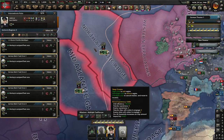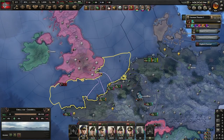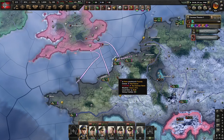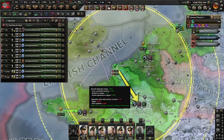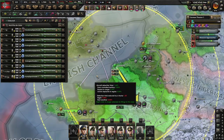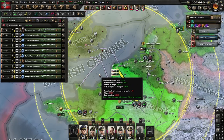Why am I doing this? I want to draw out the British Navy. We're not going to have any navy in the channel for now, because if you put navy in the channel, the British will reinforce the channel — right now they think this is enough. I'm not going to bomb the British ships because I'm not trying to destroy the British fleet. I want their fleet. I'm going to puppet them at the end of the day, so I want their fleet to be just fine so I can annex them and get it.